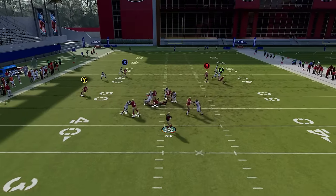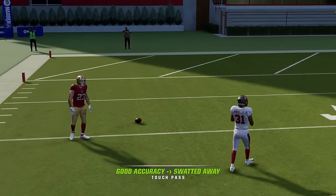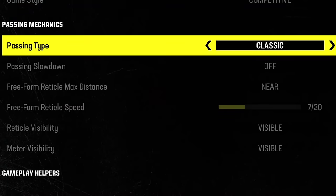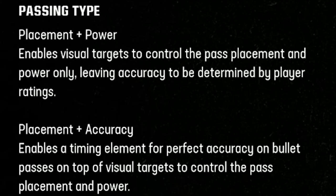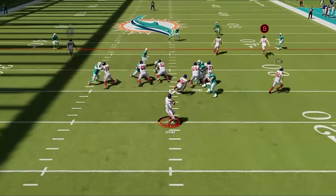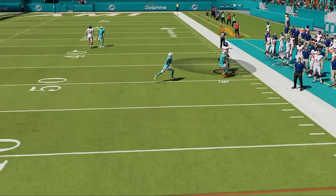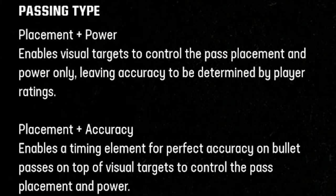With classic passing you often have to leave the reticle for a lot of throws to be successful, and you don't have as much control. If you're not comfortable with the new passing types but want to be a better player, I recommend making the commitment and switching over for long-term success, even if you're having trouble in the short term. Placement and accuracy gives you more control over accuracy, while placement and power leaves accuracy to be determined by the quarterback's ratings. If you're using a low-rated quarterback, think about using placement and accuracy. If you're new, start with placement and power first until you get the hang of the freeform reticle.